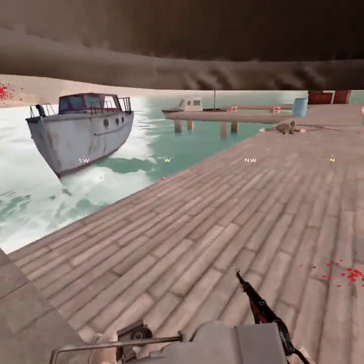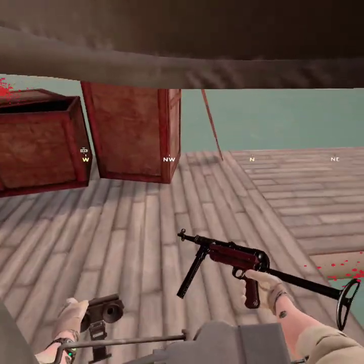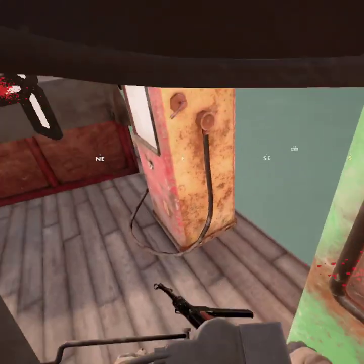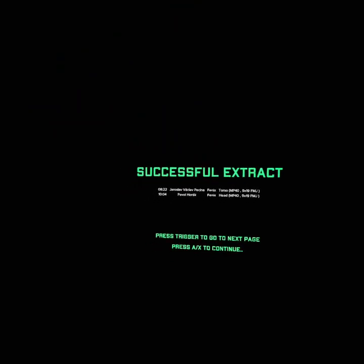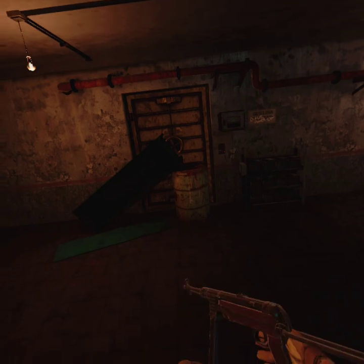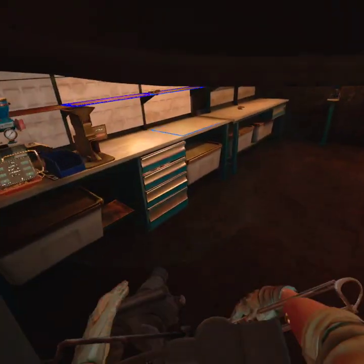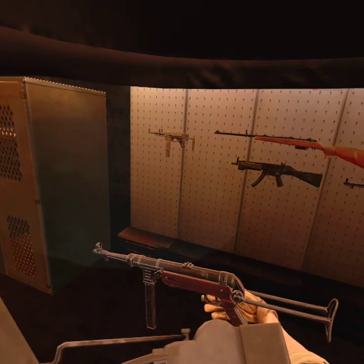This gun has stupid recoil which does get annoying. It's wooden - I've actually never seen a wooden one, I've only ever seen metal. That's kind of cool. I think it uses 9x19mm. We made it out! We killed two phoenix - one to the torso and one to the head, both with the MP40. We got some night vision - that's sick! I have never seen night vision before in this game, and we got ourselves an MP40.